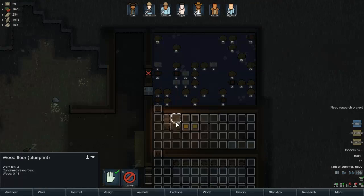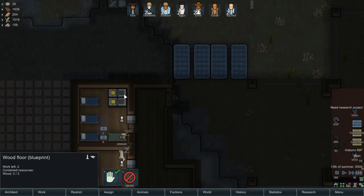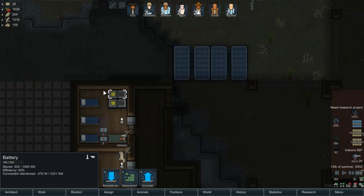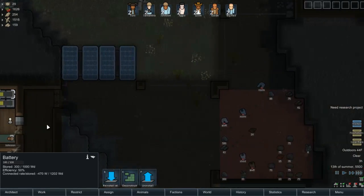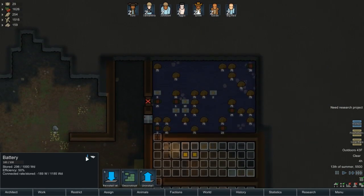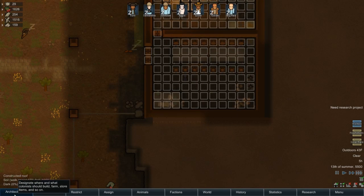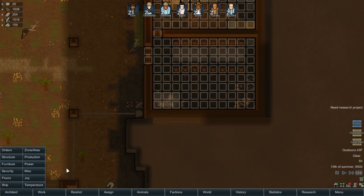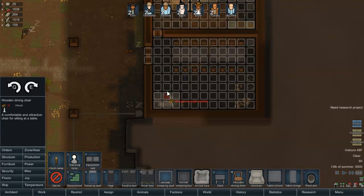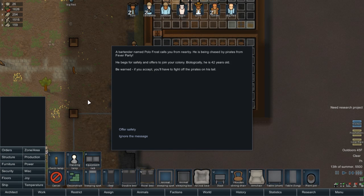I need another power generator, I guess. Are we not getting power? We are getting power. Oh, I had a short circuit and then it flickered. I was like, why did we run out of power when things started flickering? And then I remember the short circuit that caused a fire in the lamp. So that was what happened there. I kind of forgot about the short circuit. So we'll get that all situated.